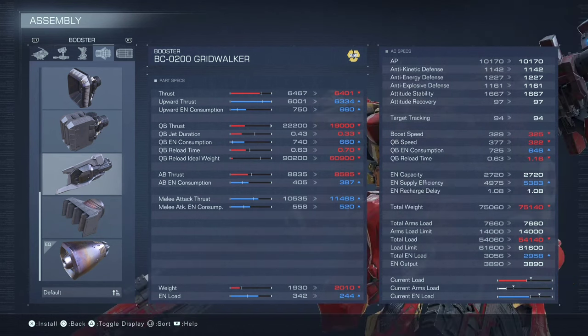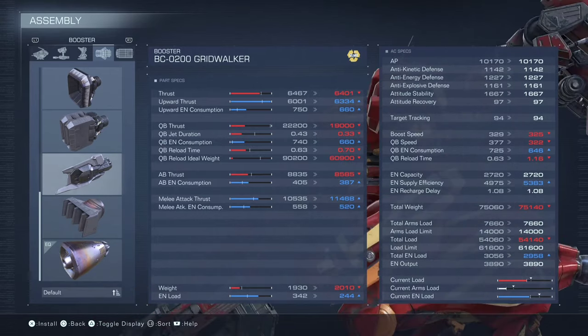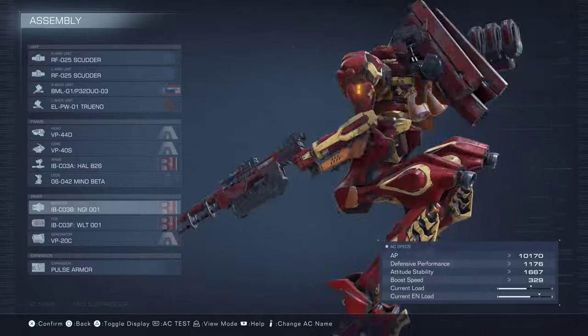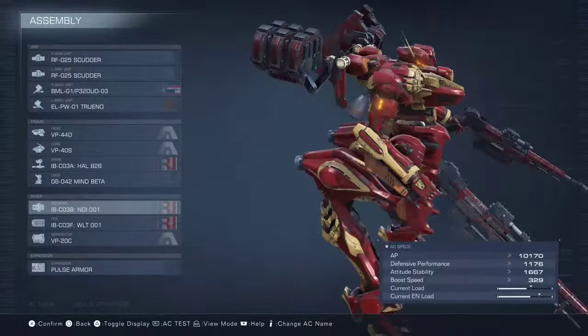All you get with Gridwalker is up and down. Your assault boost is slower, and your assault boost is cheaper — but again, we don't care about EN because we get so much back on recovery from redline. The reload time is worse, and the weight is worse. Our QB goes from 0.63 to one whole second with Gridwalker — terrible. You lose all your maneuverability. So NGI is just better all around unless you only want to go up and down. We want quick boost and maneuver, and the NGI in the air is crazy — that jet duration really comes into play.